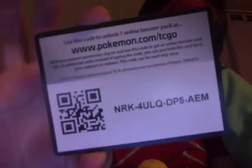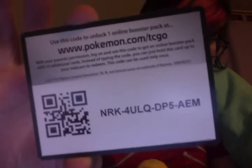Next, we'll go on to the pack of Next Destinies, which has Regigigas on the front. And here's the code card, so get that down.